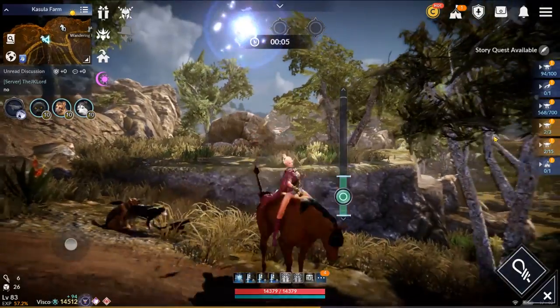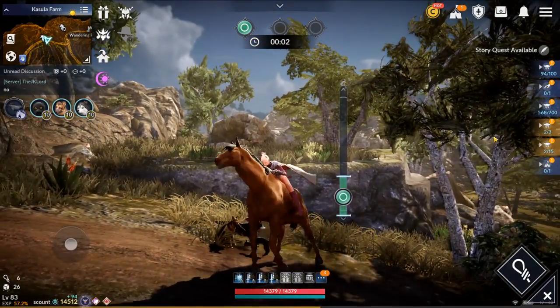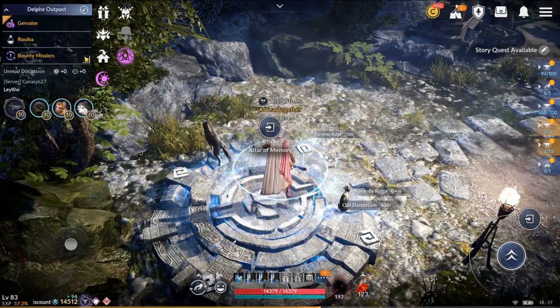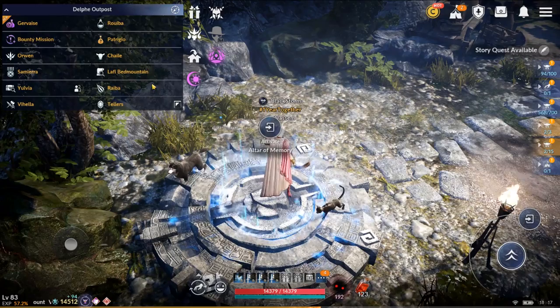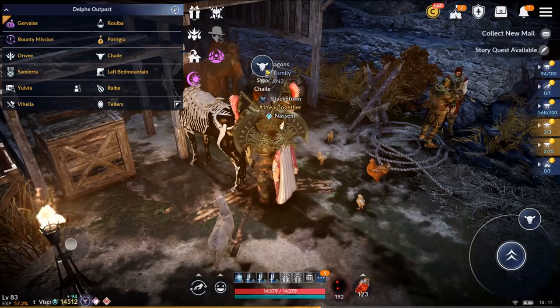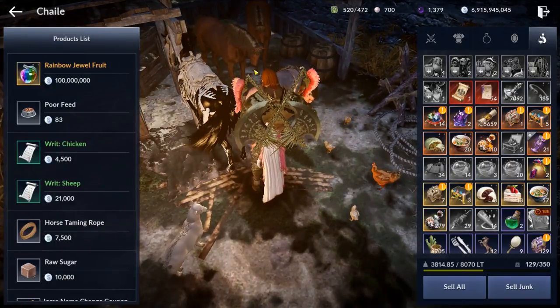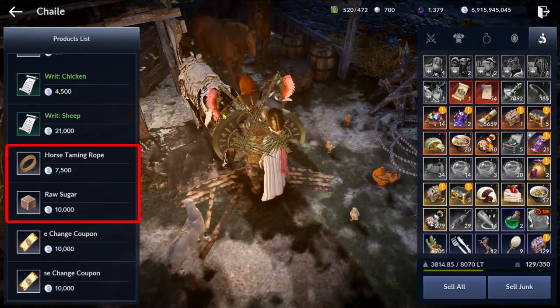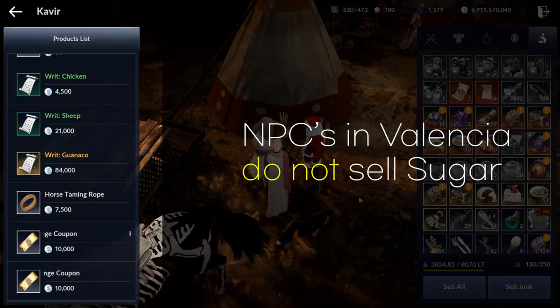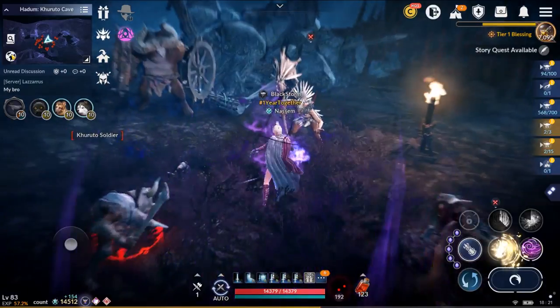Now that we know how to breed them, let's go tame some horses. We need some materials when taming horses. At each town, you can look for NPCs with this icon. Go to the shop and buy horse taming ropes and raw sugar. Just note that NPCs in Valencia don't sell raw sugar. Once you have these materials, you have to go look for horses.